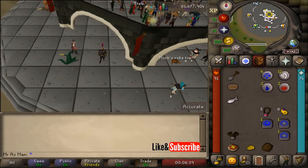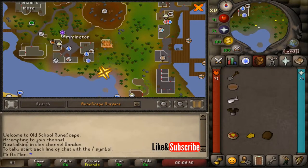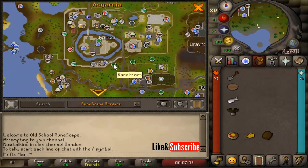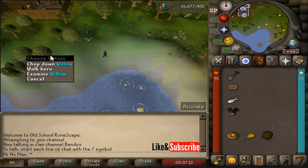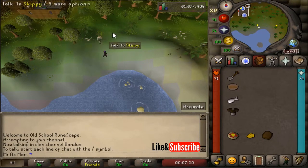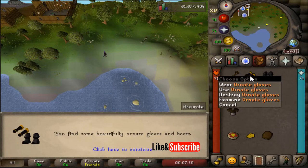I'm now going to show you each clue followed by the answer. For the first clue we're going to receive the ornate gloves and ornate boots. You'll need a spade and pie dish in your inventory. Make your way to Rimmington — the fastest way as a member is to use a Rimmington house tele-tab. For free-to-play, teleport to Falador and head south to Rimmington. Once there, make sure you are east of the willow trees and south of the oak trees, and just dig with your spade to receive the ornate gloves and ornate boots.